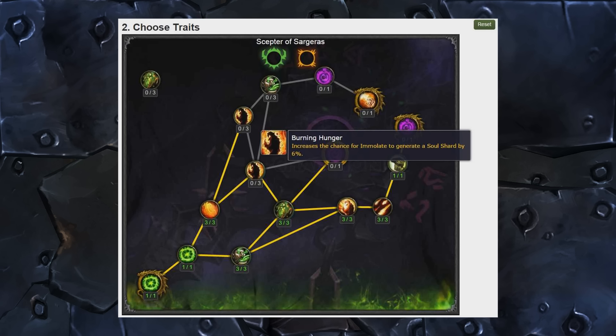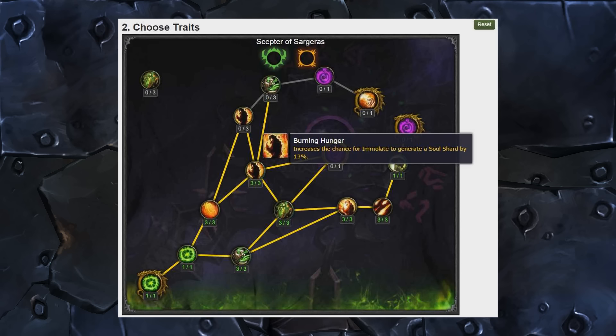Burning Hunger increases the chance for Immolate to generate a Soul Shard by 6%. I think Immolate already has around a 30% chance to generate a Soul Shard on crit. This talent is sort of underwhelming because you need Immolate to crit for it to even have a chance of proccing. Three points in it go 6%, 10%, 13% — it doesn't even double. This one seems weak and sort of an outlier. I don't really like the underlying mechanic of needing an Immolate crit to give a 30% chance for a Soul Shard.